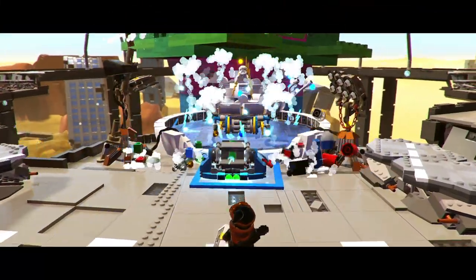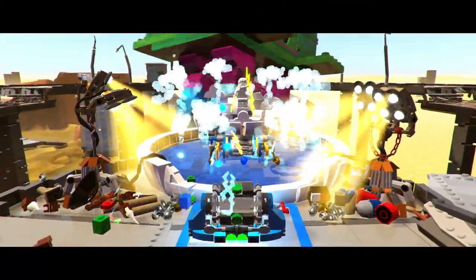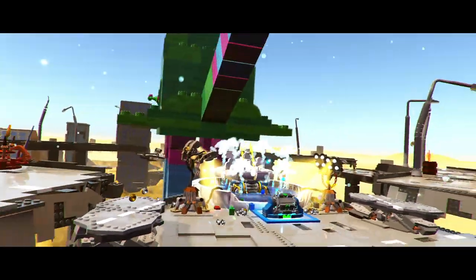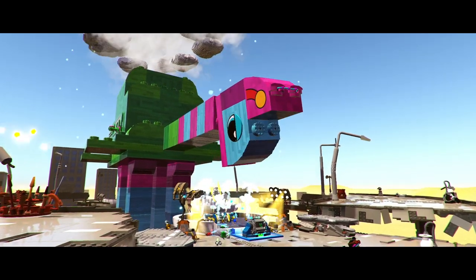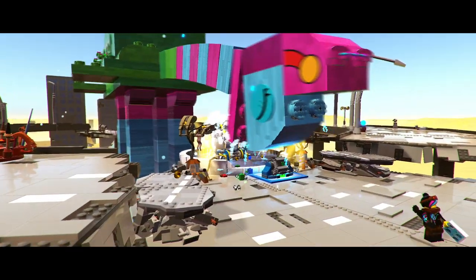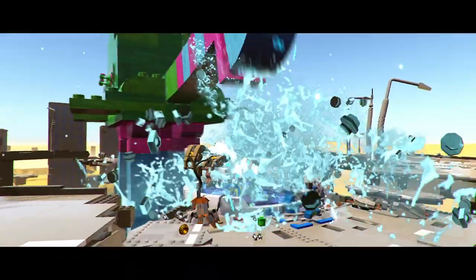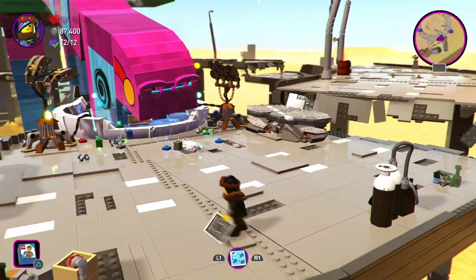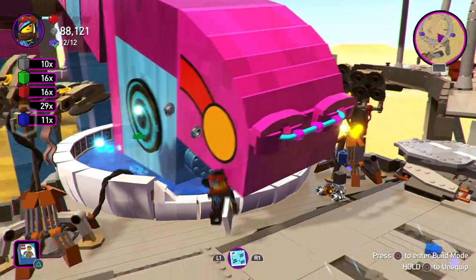Then it's just a case of putting up a generator for the second fountain. The generator will kick in, give it electricity, the water's already there. It comes down, has a little look, and then knocks itself out. As soon as it's down again, just jump up onto its head and get back into the central section just as you did the last time.